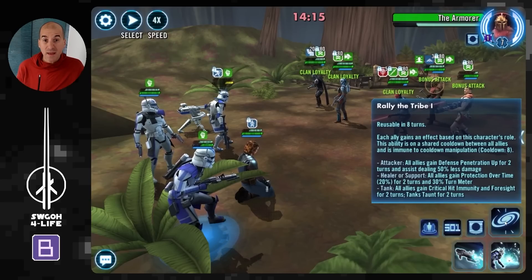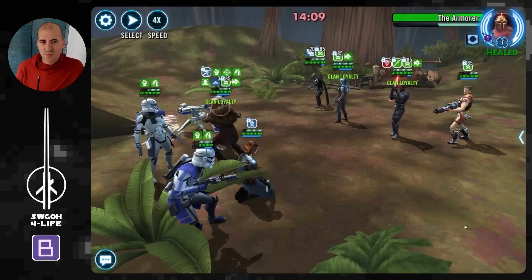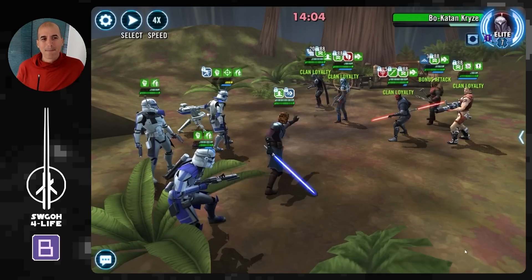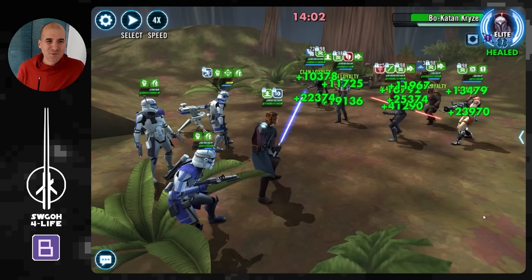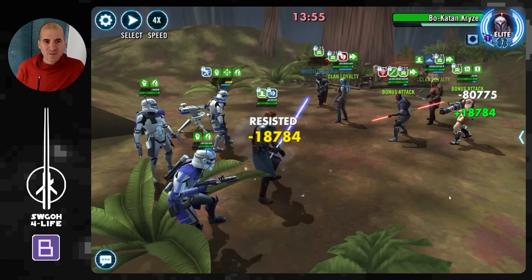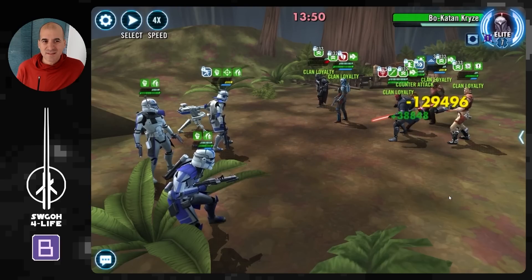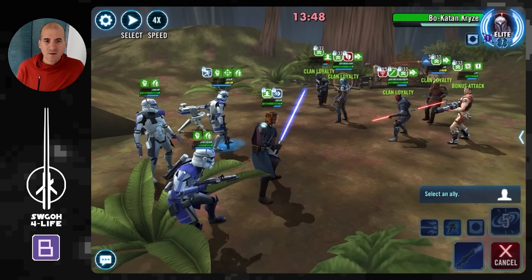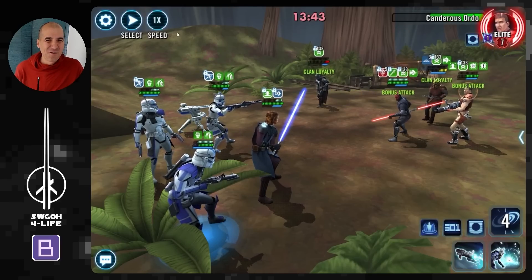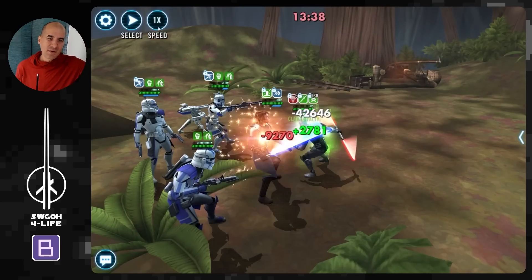We also have the Code modifier, which is annoying to go up against, because for each stack they gain, they gain max protection and counter chance — so they'll be counter-attacking a lot. This ties in with Bow's unique that recovers health and protection whenever they attack out of turn, and in combination with Statfest Retribution, they keep hitting us and we keep reflecting damage back onto them. Before you know it they've got like 50–60 stacks of Clan Loyalty and are constantly counter-attacking. Statfest Retribution is actually helping them stack up faster than we can do much damage. Honestly, I don't think Statfest Retribution is really helping us at all in today's challenge.